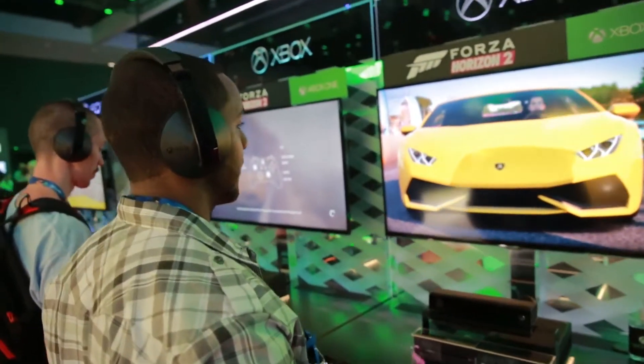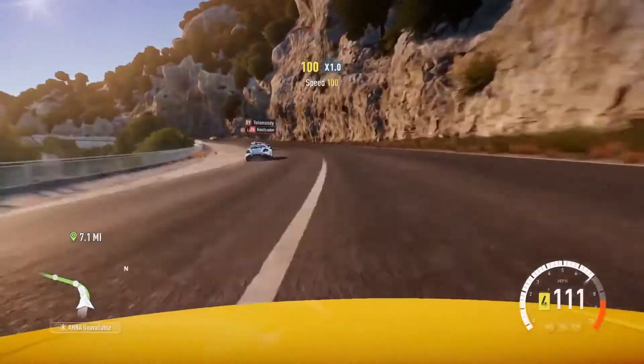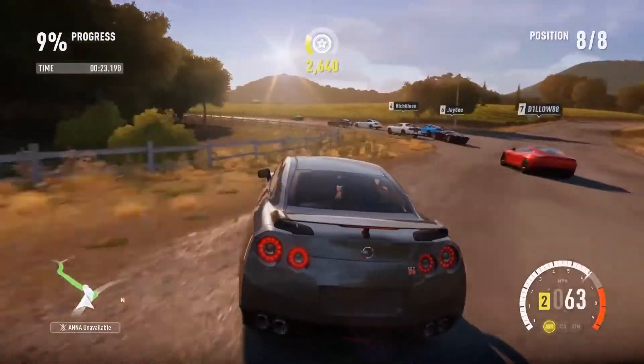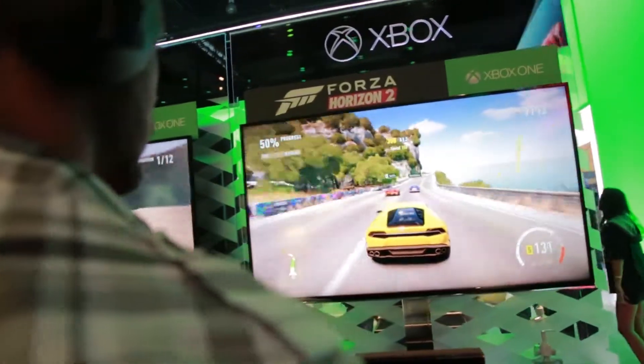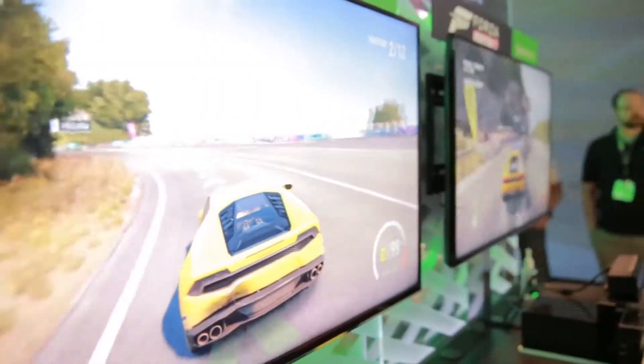What are some of the new key features in Forza Horizon 2 that weren't in the first one? A new setting — we're set in Southern Europe this time around. It's a completely open world. Anywhere you go, you can drive, you can bust through fences, and you can go anywhere you want. The result is that this game is three times larger than the original Forza Horizon in terms of drivable space.